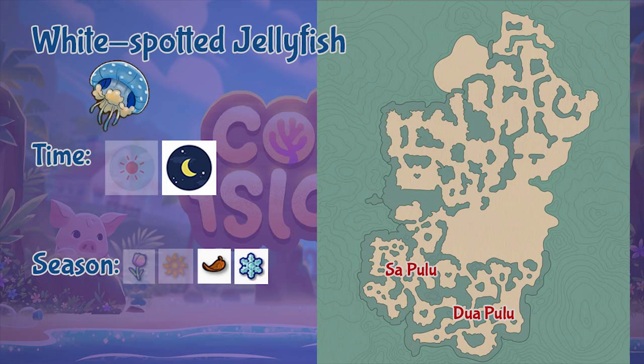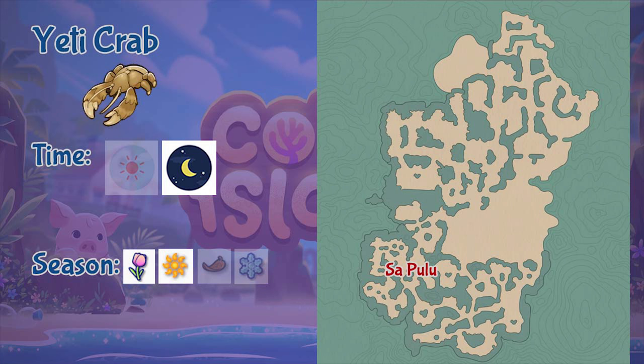Next is the White Spotted Jellyfish, which appears in the Sa Pulo and Duapulo regions during nighttime only and only during fall and winter. Last but not least is the Yeti Crab, found in the Sa Pulo region during nighttime and during spring and summer seasons.